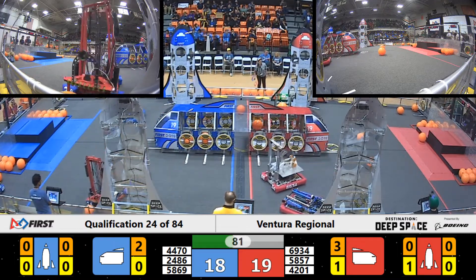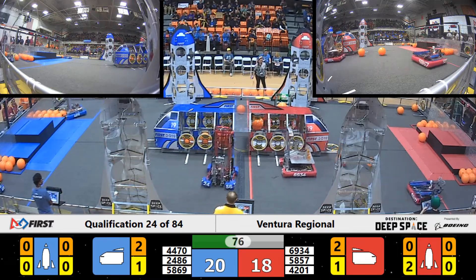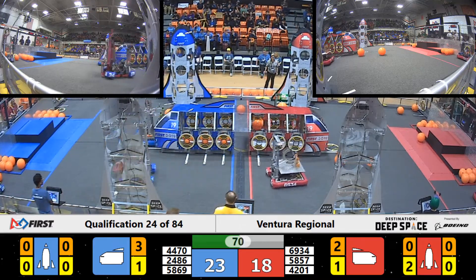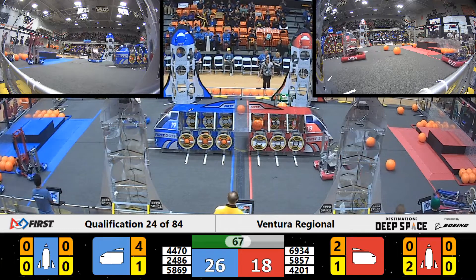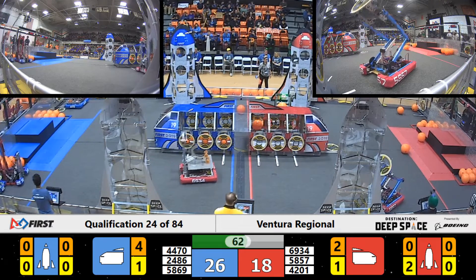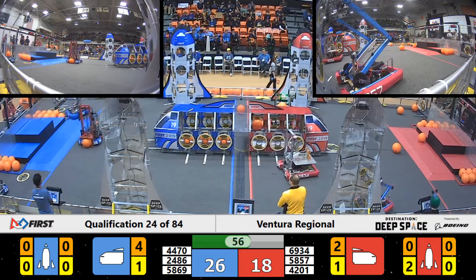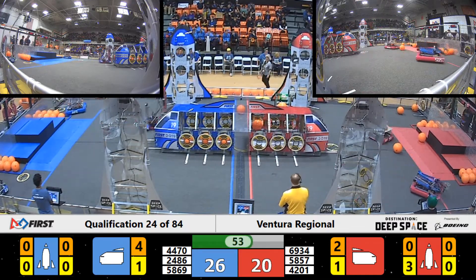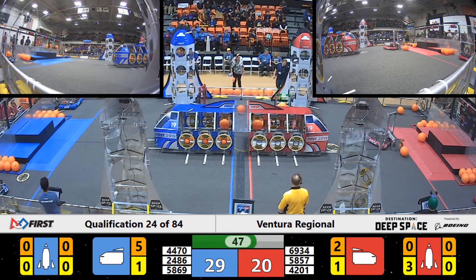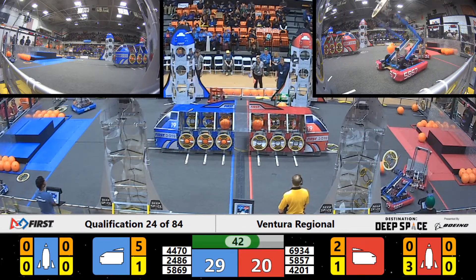The Tigers, their alliance partner on the blue alliance, get a hatch panel on the front of the cargo ship. Looks like the Vitruvian Bots on the blue alliance might have stalled out themselves — we are seeing flashing lights above the driver's station, so there's some connectivity issue. Their alliance partner, Walnut Valley Robotics, have been able to successfully place a hatch panel on that red alliance rocket. And that loud thud was from the Scorps lowering their hand.